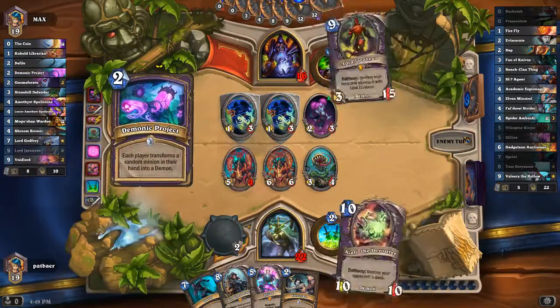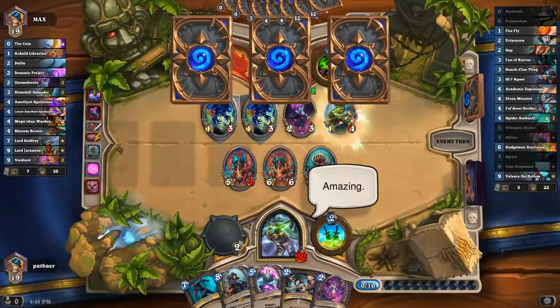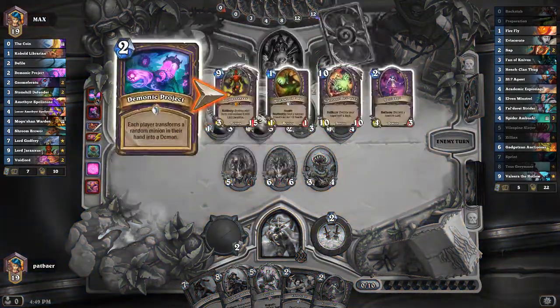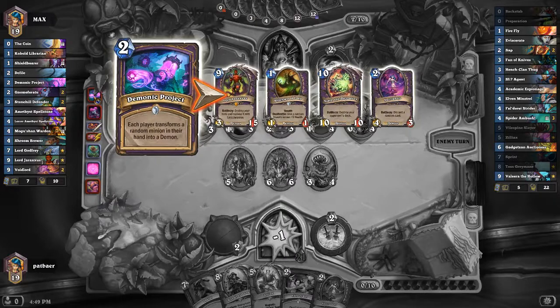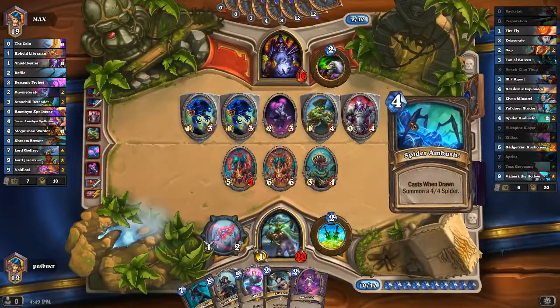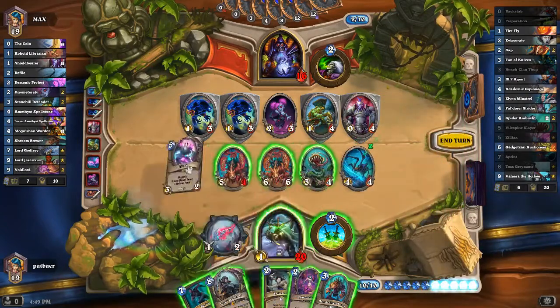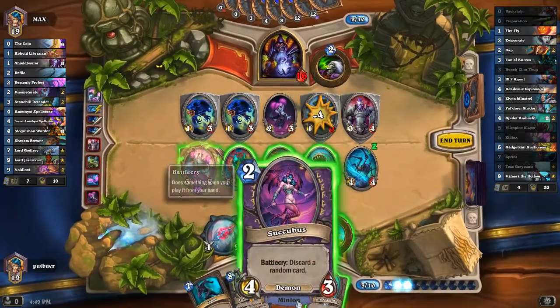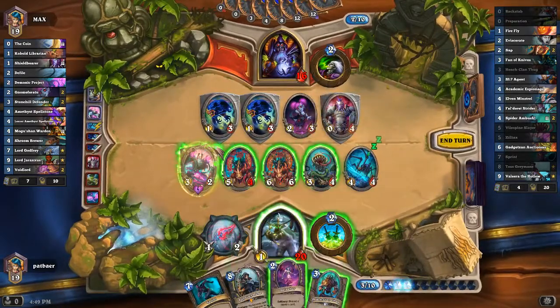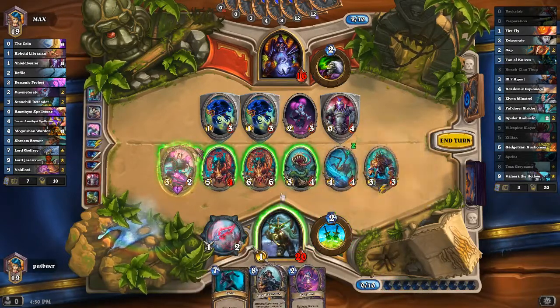But if we play Tess — oh, fuck you! Holy shit. Our opponent did lose Jaraxxus, which is not great for them. They also got the worst Demon. But that fucking sucks. Hey, Spider. Hey, Headcrack Thug. You hate to see that. We do not want to discard a random card, because we could lose Tess, and that would suck.